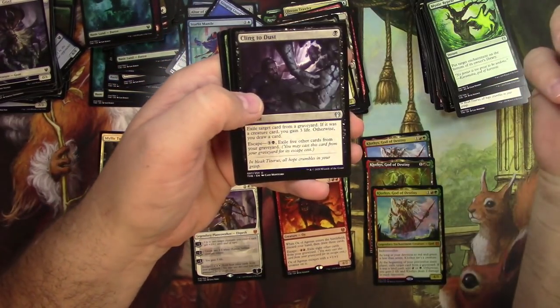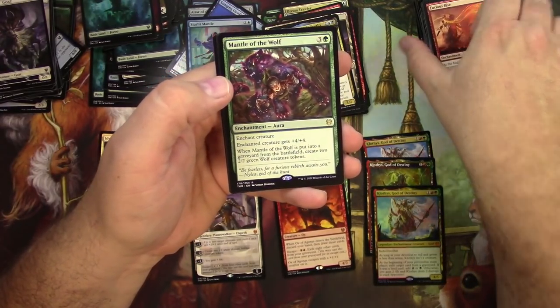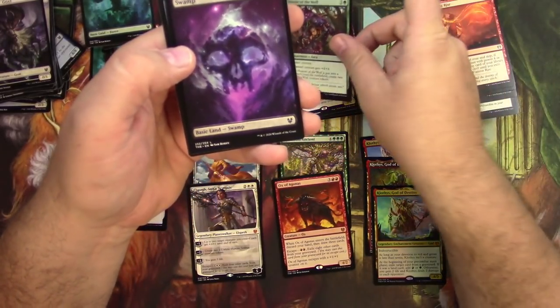Furious Rise. Cling to Dust. Rise to Glory. And Mantle of the Wolf — 3/4 enchantment: enchanted creature gets +4/+4, and when it goes to the graveyard, create two 2/2 wolf creature tokens.